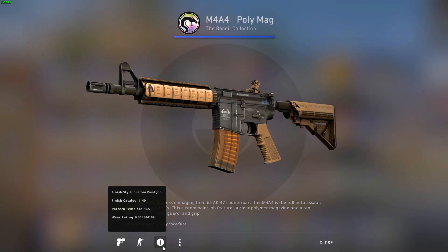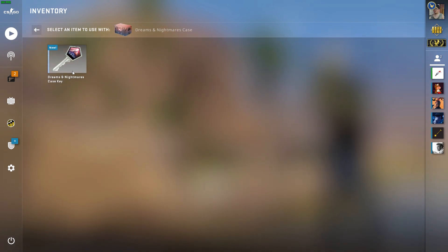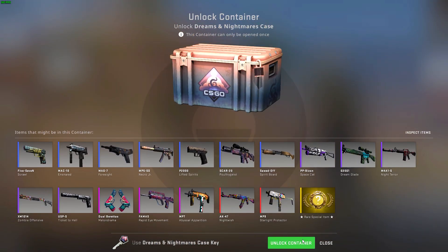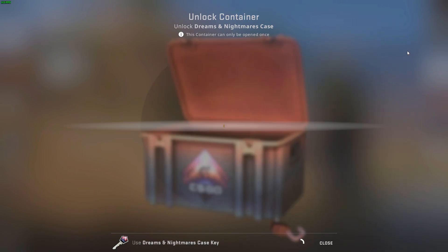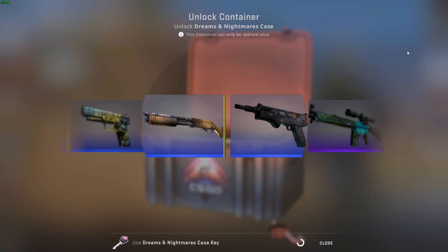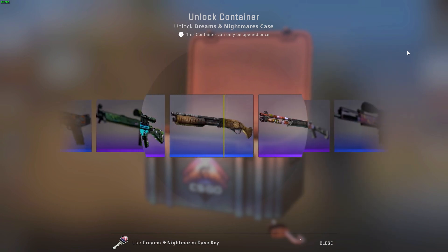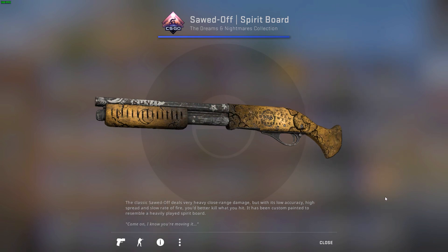Last case for this week we have the Dreams and Nightmares case. Let's get that Butterfly Admiral — I would be pretty happy with that. Let's go! That's another blue. Well, I guess I will make another episode of the series.